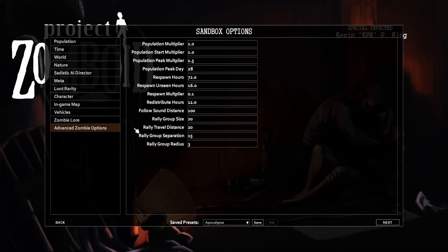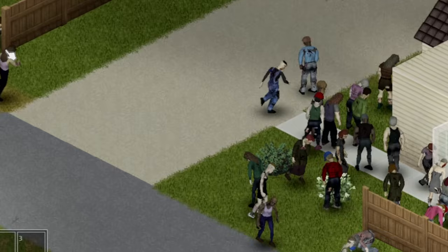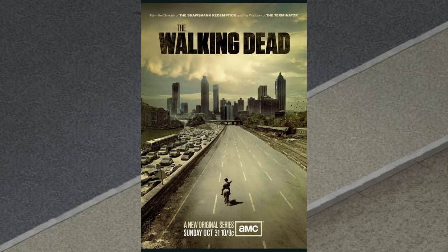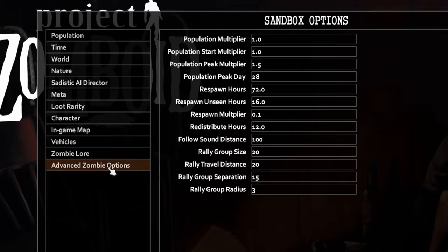Project Zomboid is a game that has a highly customizable difficulty level depending on the type of gameplay you want to experience. If you want an extreme challenge, you can increase the zombie toughness and speed for a hardcore playthrough. If you want a role-playing experience, you can tailor the settings to fit your ideal scenarios, such as the Walking Dead settings where zombies are slow and weak, or Train to Busan settings where zombies are fast and strong. All these options are available right from the start.